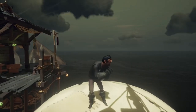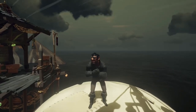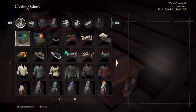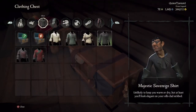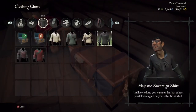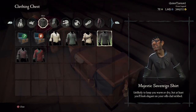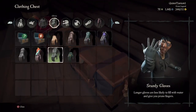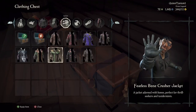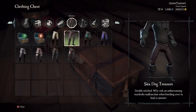Hey guys, welcome back to another video. Today I'm going to be showing you the best tuck outfits and the best tuck spots on all three ship types. For clothing, you want no hat, and you want to get a bunch of dark items. If you don't have the stuff I recommend, get the darkest thing you have. The Majestic Southern Shirt, sturdy gloves, no jacket, no dress, no belt, Sea Dog Trousers.